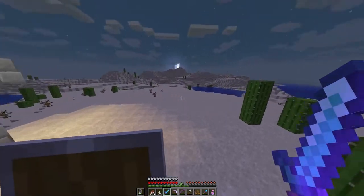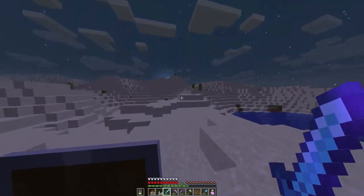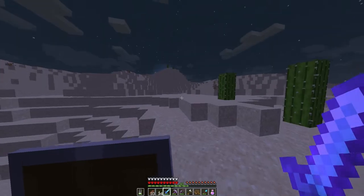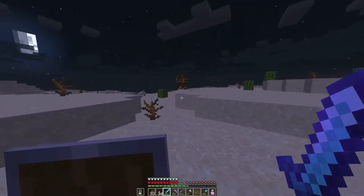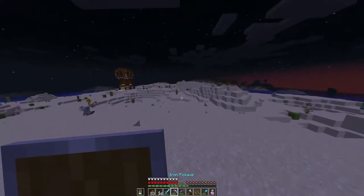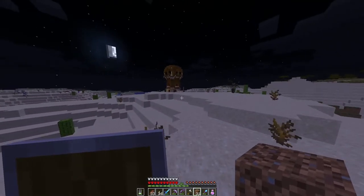Alright, as you can see it's already getting dark — it's already night actually — so we need to hurry up to get into that pillager tower as soon as possible and wait out the night over there, because I forgot a bed. Okay, I believe it's right over here. Creeper, skeleton — try to be in front of them. We can block off the entrance over there.